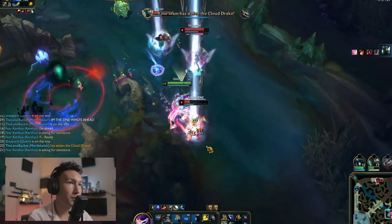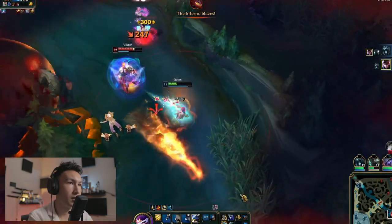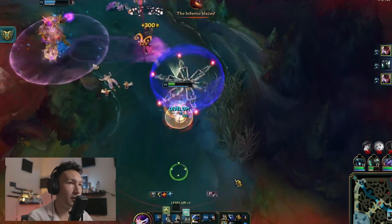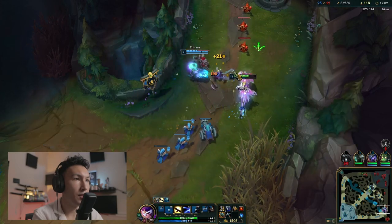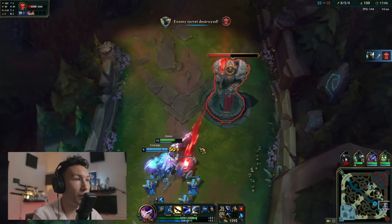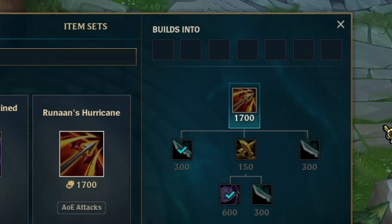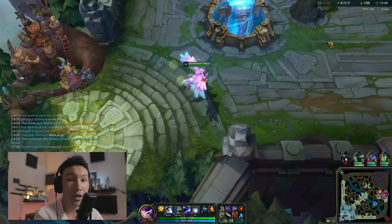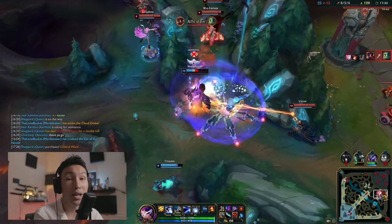I'm slowed but I think we can go in — I have flash so I know I'm safe. We're just so strong. It looked like a triple but Karthas got our first kill. We want to keep the momentum going. We push out bot lane, take some tower — we're not wasting time. We finish Wit's End, which is really strong. Next we're going Hurricane, and this has been the build Quinn AD kind of started — it has been so strong.